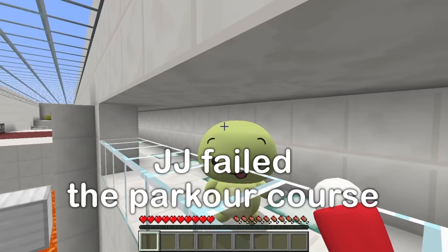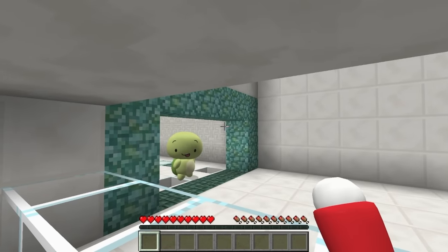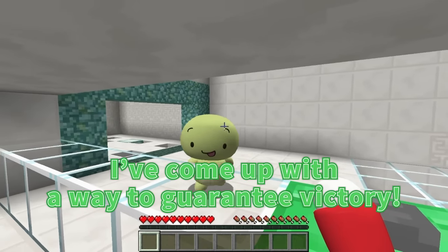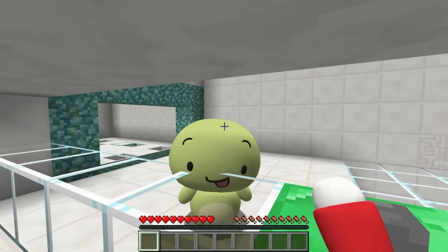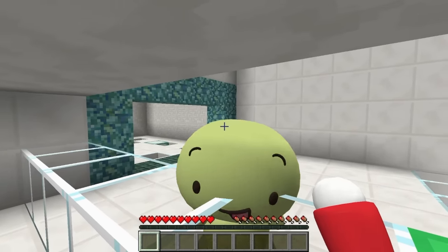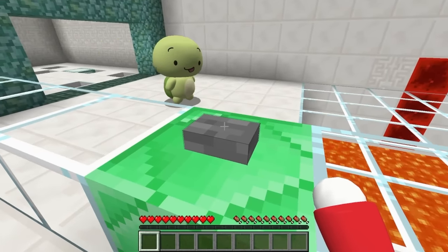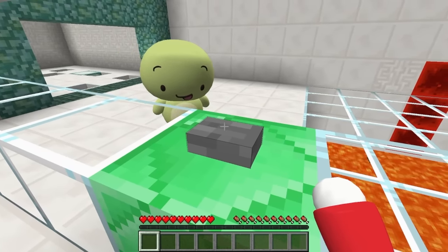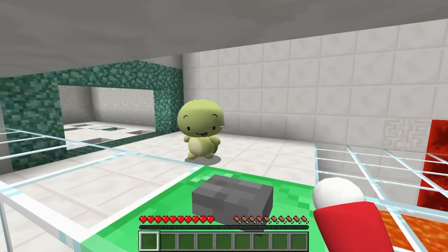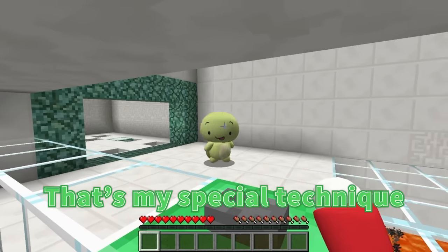How about we switch roles? I want to try the parkour side now — Mikey will be the player and I'll handle the traps! I'm going to show off my special technique — I've come up with a way to guarantee victory! I can't tell you what it is, JJ, it's a trained secret! Once the trap has been activated, the button disappears and takes time to reset. So if I activate the trap first, I can cross safely — that's my special technique!